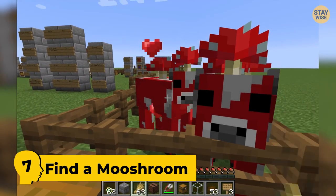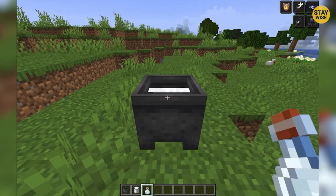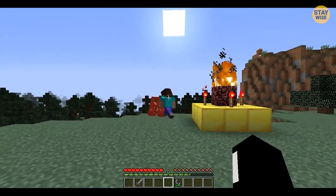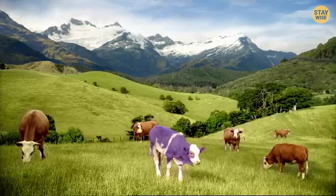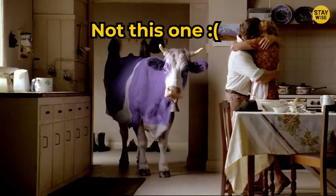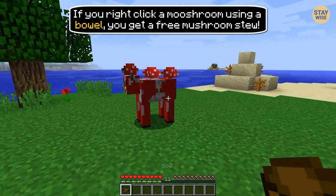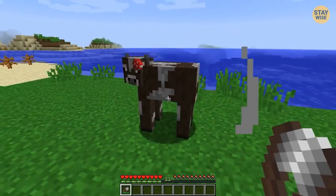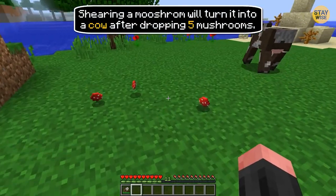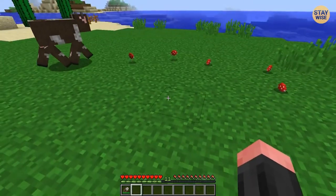Number 7: Find a Mooshroom. There are many cows in Minecraft. With a glass bottle, you can get some milk to drink, and if you kill the cows, you'll get some leather and meat. But there's another type of cow in Minecraft that is more satisfying to find. They're called Mooshrooms — red and white cows with mushrooms sitting on their backs, found on Mushroom Island. To milk Mooshrooms, you need a wooden bowl. But instead of milk, you get delicious mushroom soup that can be eaten to increase your food bar.